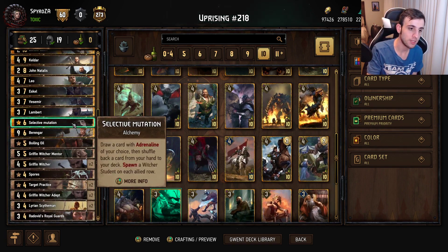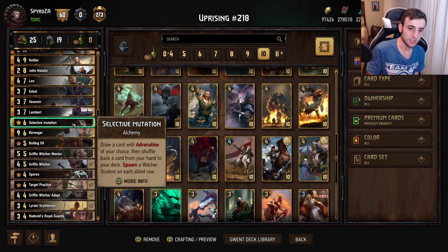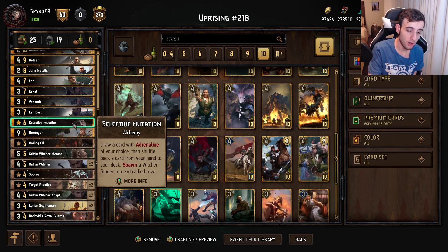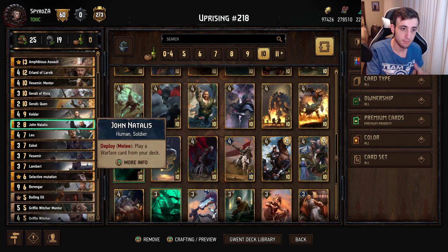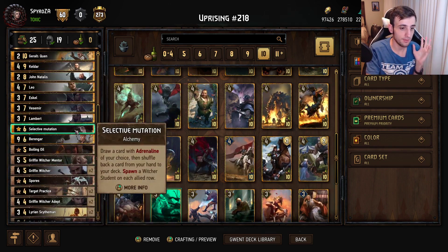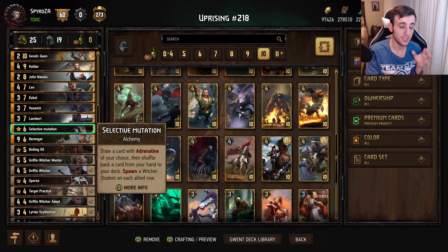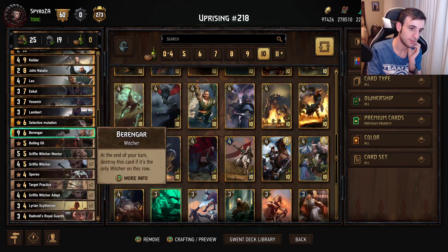Selective Mutation lets you draw a card with Adrenaline of your choice, then shuffle a card from your hand back to your deck. This helps fix brick hands and find win conditions like your Witcher Trio, Kaldar, Geralt, Quen, Erland, or Vesemir. It also spawns two Witcher Students on each allied row, giving you more Witcher bodies and fodder to transform with Griffin Witcher Adepts.